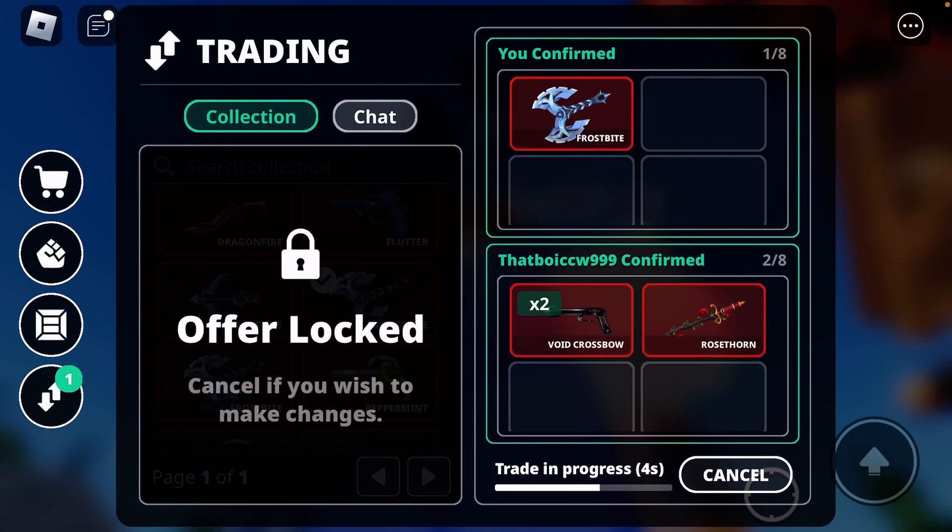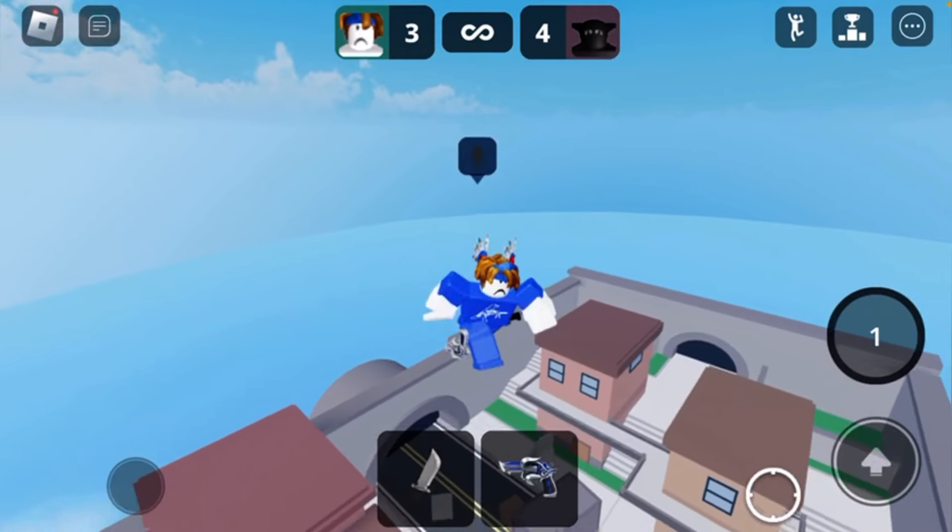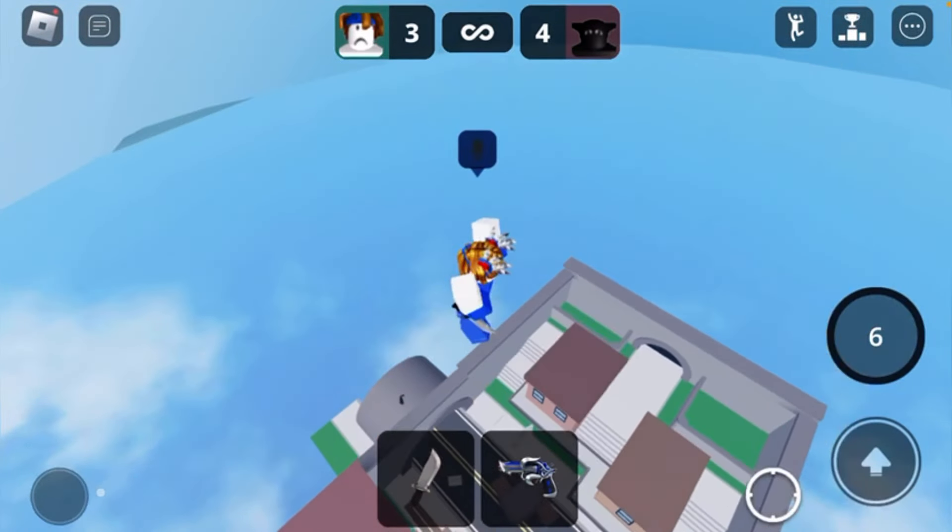So I traded the frostbite knife for 2 void and a rose sword — that's a W trade because I gained 15k value. And then I traded 2 void for a leprechaun set and lost 5k value, but long term it will cost more.